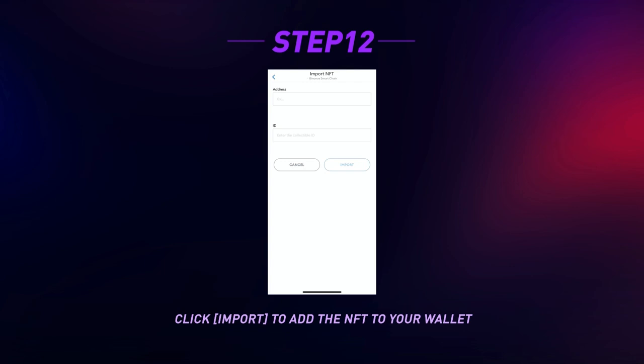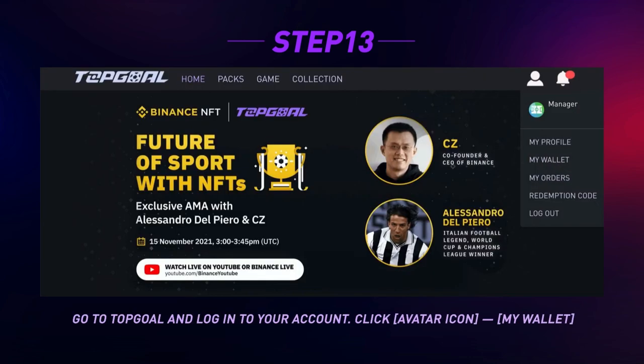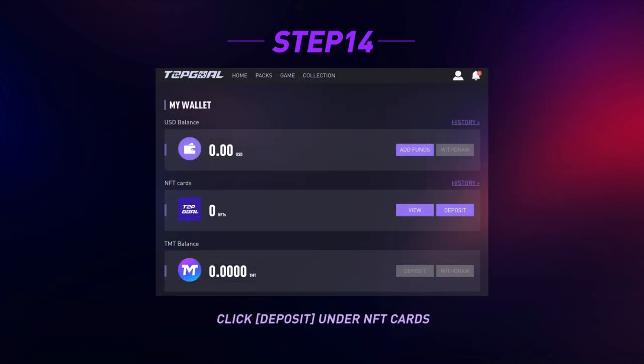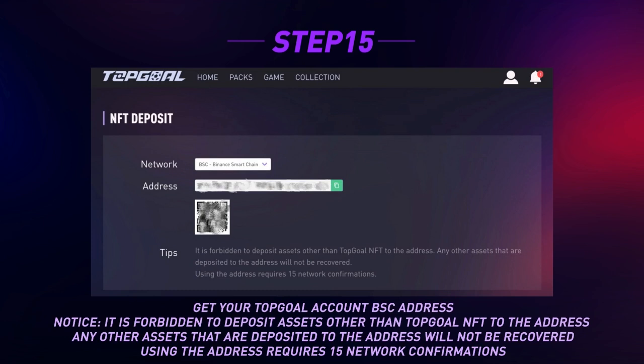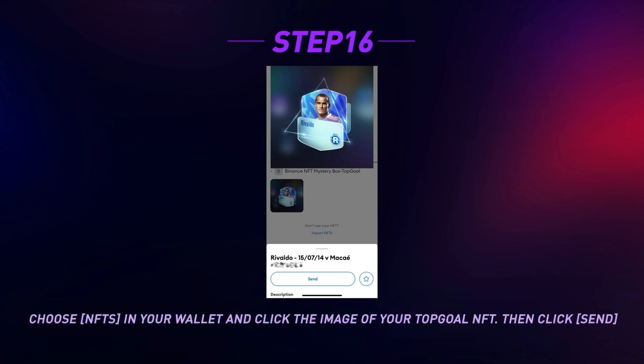You can refer to the guide to find your NFT contract address and token ID. Click Import to add the NFT to your wallet — you will then see it in your NFT library. Go to Top Goal and log in to your account, click the Avatar icon, then My Wallet, and click Deposit under NFT Cards. Get your Top Goal account BSC address. Note: it is forbidden to deposit assets other than Top Goal NFTs to this address — any other assets deposited will not be recovered. The address requires 15 network confirmations. Send Top Goal NFTs from your wallet by choosing NFTs and clicking the image of your Top Goal NFT, then click Send.